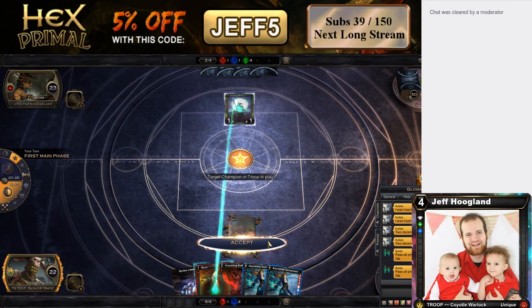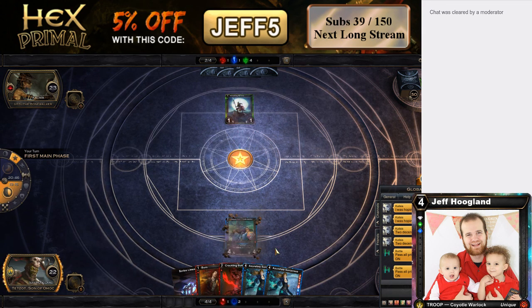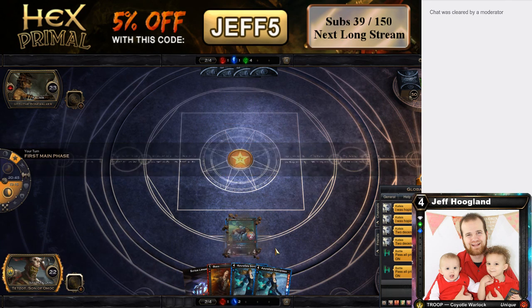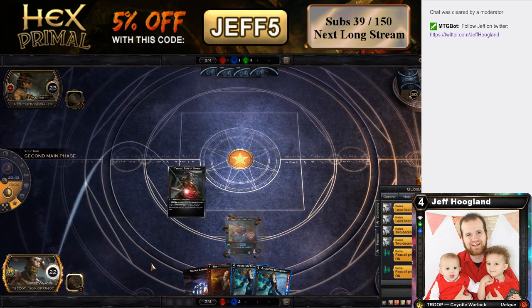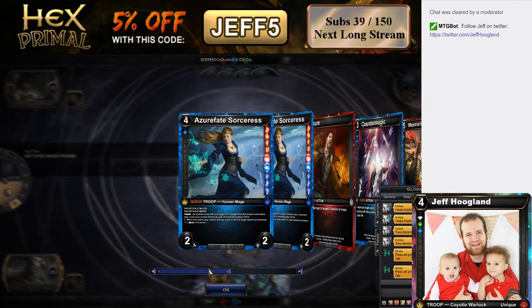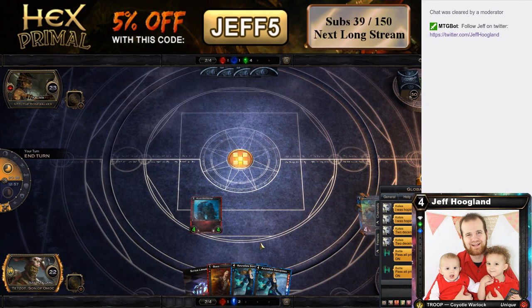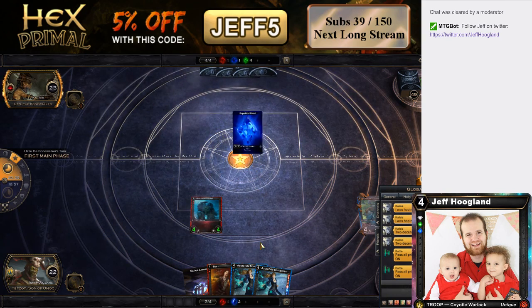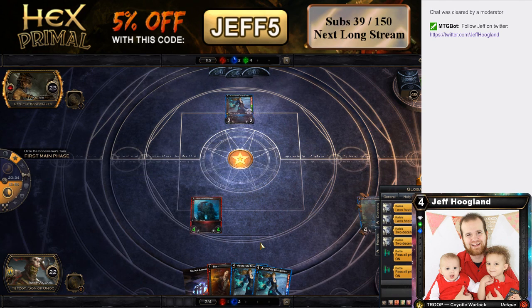Do I want to Crackling Bolt him? I suppose I could Crackling Bolt this and then burn something he plays. Yeah, I like that — so if he plays a Periwinkle here, I can burn it. Should I activate this and just start beating him down? Yeah, probably. This is bad if he plays troops out, but if he doesn't play a Fatty here, we have a 4-4 to just start attacking him. That could have done eight direct damage, so hopefully that doesn't bite us. If he plays something we can burn here — okay, we can't burn it. I'll just come back to our turn.